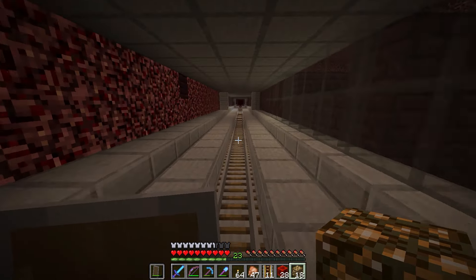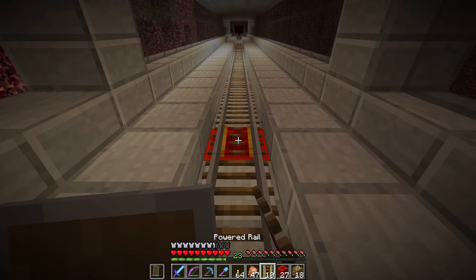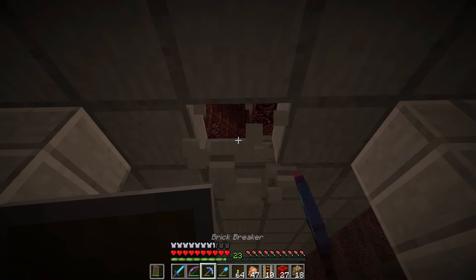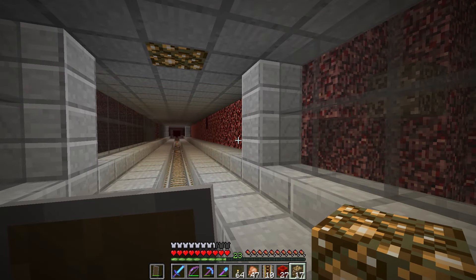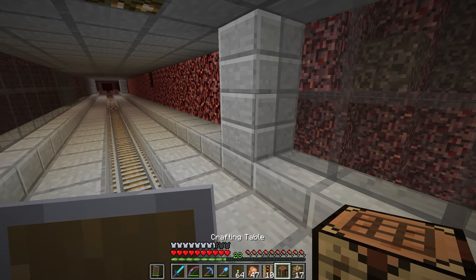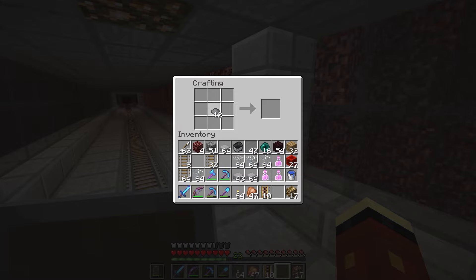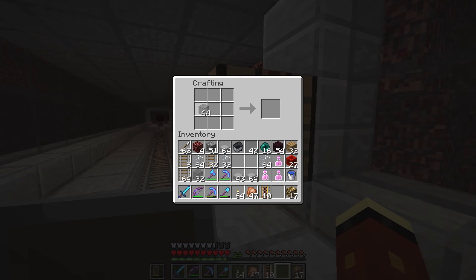I usually like with stop-starts to have two powered rails there, just because it helps get you up to speed a little bit faster and helps the minecart go more efficiently. Usually in sections like this one is kind of enough — the first one after a stop-start I'll put two, sometimes three depending on whether it's coming out of a turn. For the most part one is good, with glowstone right where our powered rail is.